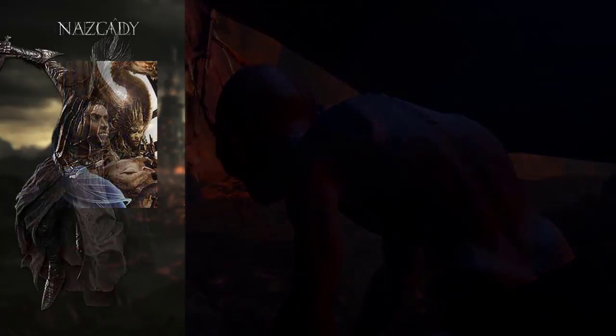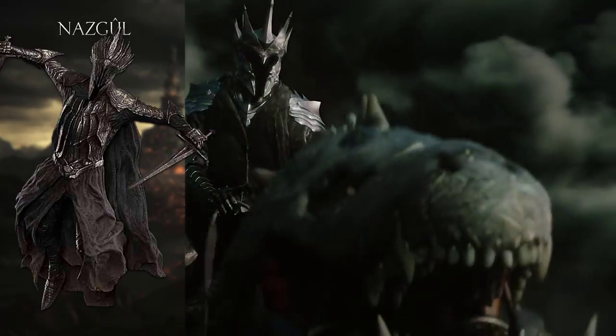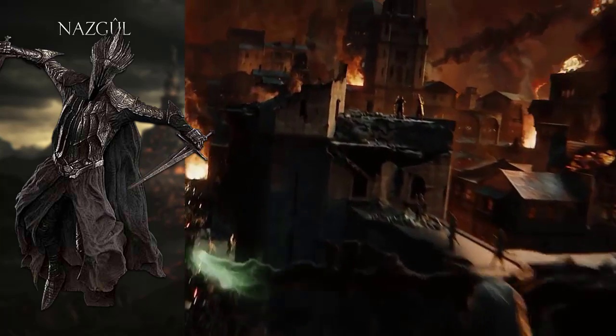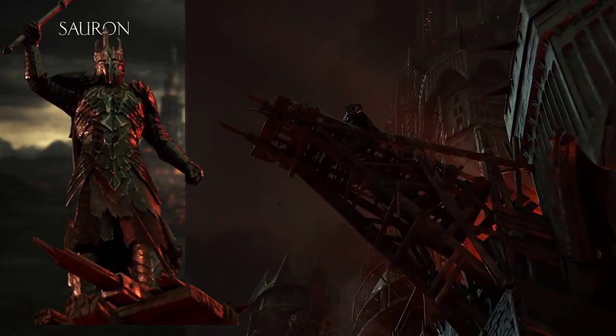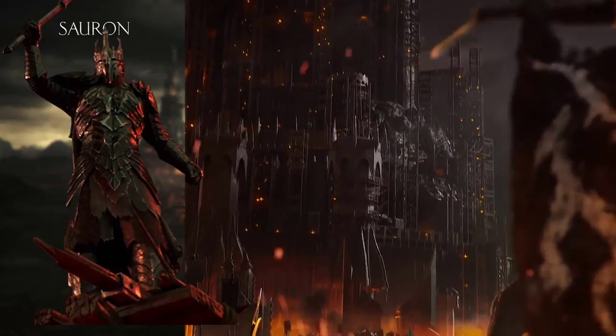Of course, you will encounter Ringwraiths or Nazgul — they can be seen in the trailer attacking Minas Ithil and will actually take control of that fortress, so maybe you get to fight against them. The leader of the Nazgul is the Witch King. And of course there's the top boss himself, Sauron. In the past game you didn't really fight him, so let's hope they make an awesome boss fight this time.